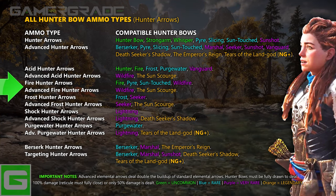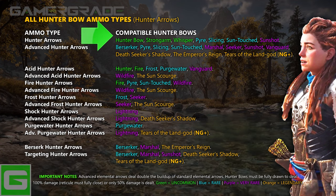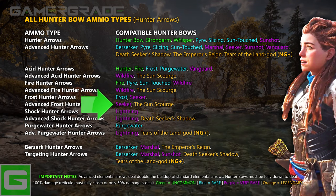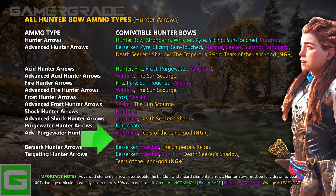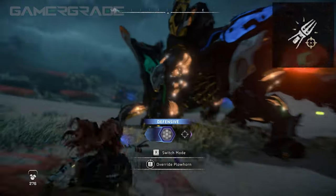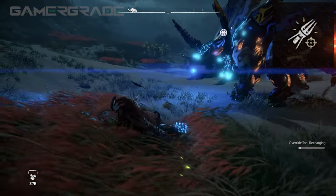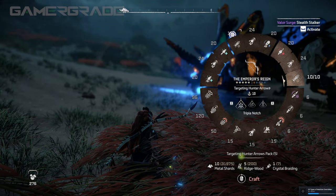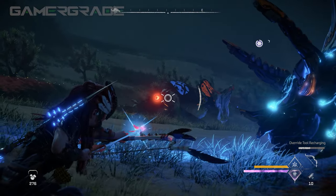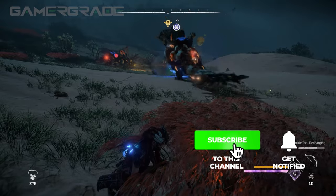The arrow types are: Hunter, Acid, Fire, Frost, Shock, Purgewater, Berserk, and Targeting Hunter Arrows. Hunter Bows compatible with each of these ammo types are displayed in the right-hand column of the chart. While advanced arrows deal significantly more damage and build-up, keep in mind they require additional and rare resources to craft. Targeting arrows are exclusive to the Hunter Bow and have a unique function — they don't deal damage or build-up, but will tag machines for attack by all nearby overridden machines for 30 seconds. Only a single machine can be tagged at any one time, so targeting arrows are only worth considering if your playstyle involves regular overriding of machines.